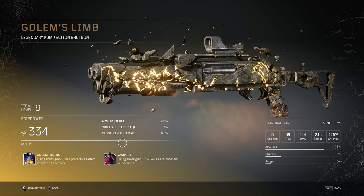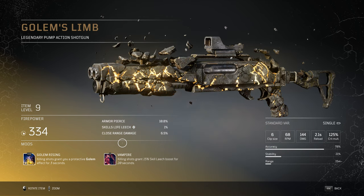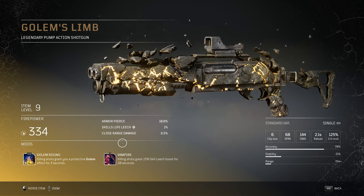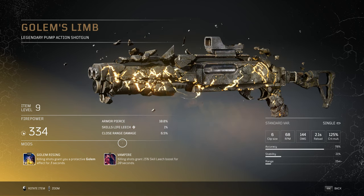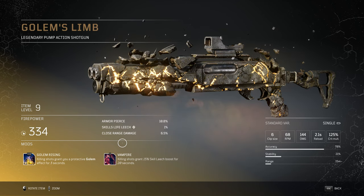The second mod for Golem's Limb is called Vampire, whereby killing shots grant a 15% skill leech boost for 20 seconds. Personally this isn't as appealing as the Golem Rising mod, as the Vampire mod acts as a passive. Nothing is visual when it comes to this mod so you're not really going to be noticing anything as it's happening, especially with all the chaos going on on screen.